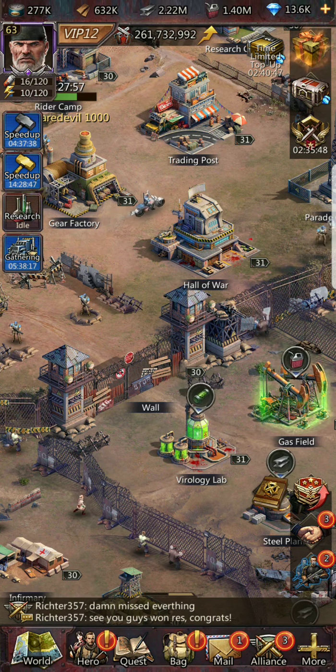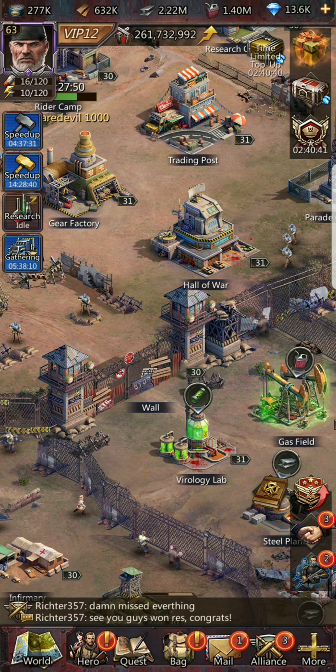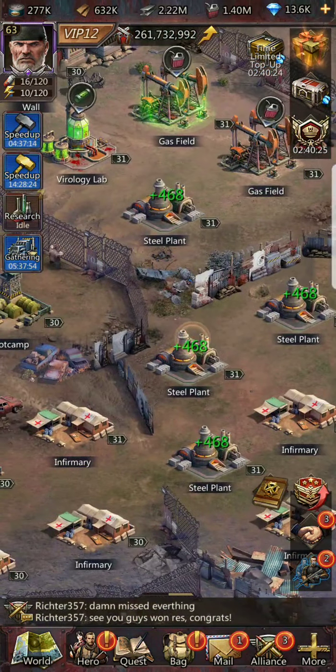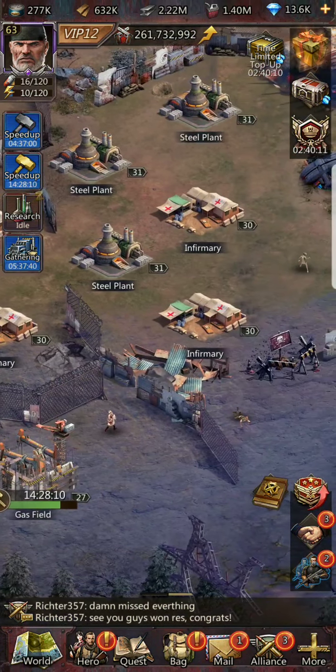You should still have about four farms and four lumber mills to maintain your growth. Food can be harder to get at higher headquarters levels, but near headquarters level 30 it's less of a deal because of other resource needs and you'll be getting food from lairs. Between 20 and 30, focus on what you need — max gas and steel first, and drop food or wood buildings if you don't need them.